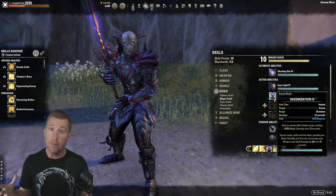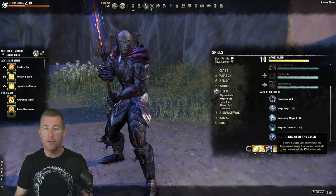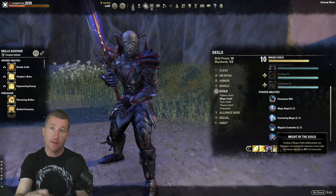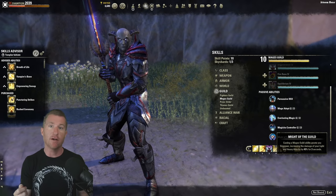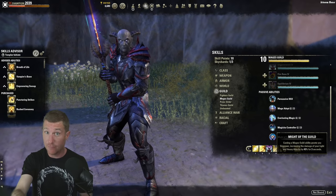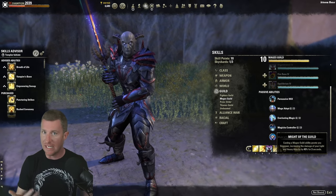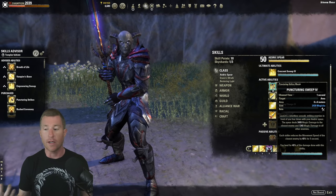Another reason to use Degeneration is that after casting it you get Empower. The combo works like this: cast Degeneration, close the gap with a fully charged heavy attack to get the Follow-Up passive for increased damage, then hit a Crescent Sweep. They work in tandem — Degeneration grants Empower so the heavy attack hits 40% harder, and then your Crescent Sweep hits 10% harder. You're just using the game's mechanics to maximize damage.